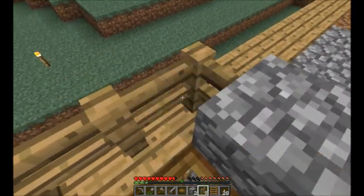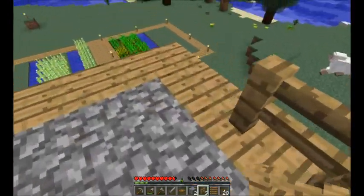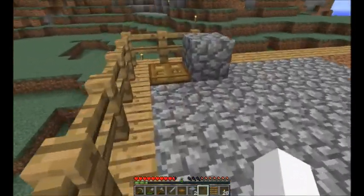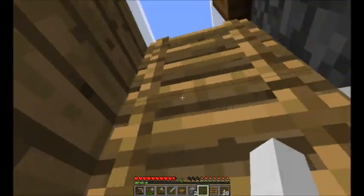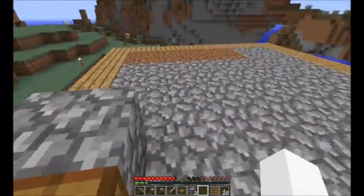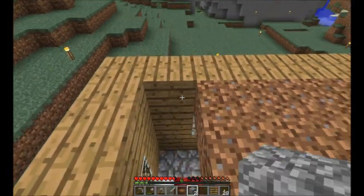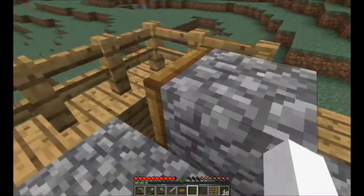So basically just put fencing like this, and we're just going to make a little perimeter. Actually, that doesn't work too bad. So if I want to come up here, just come up here like this and do my thing. While I'm up here, let's get myself a better ceiling.